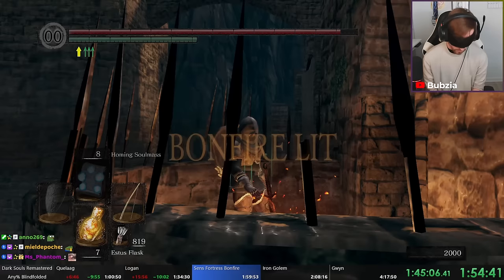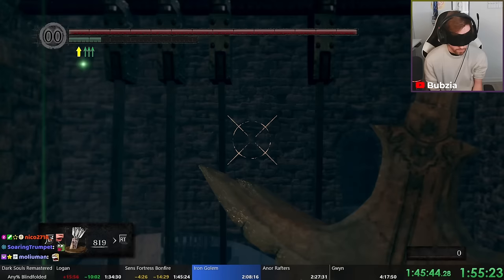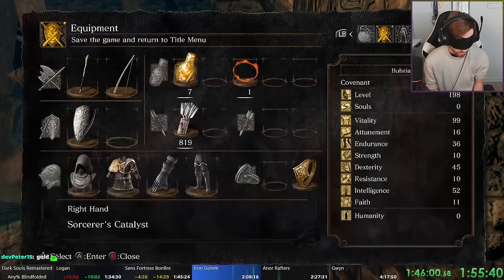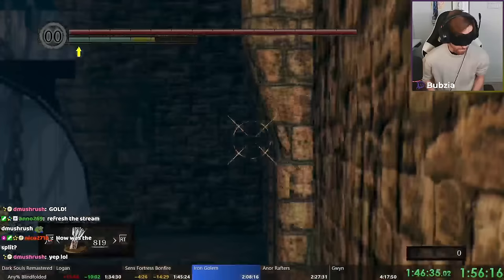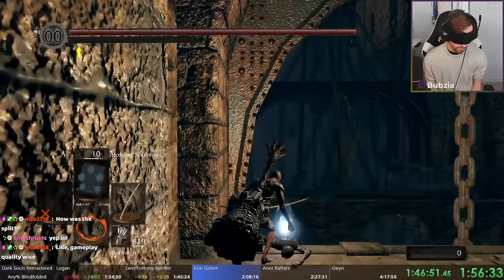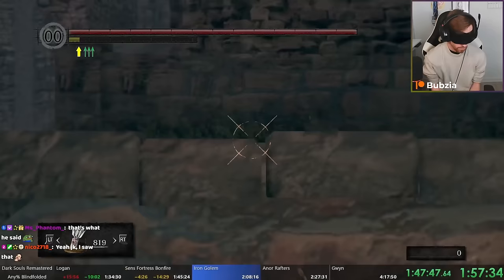Now before continuing, we need to pick up one more item — maybe unexpected. We do the same glitch as in Blighttown: the meme rolls. I change my equipment to have a perfect equip load — the Great Hammer and no armor combined with exactly 36 Endurance — and roll down here to negate fall damage perfectly. On the left side is a hidden ring: the Slumbering Dragoncrest Ring. It conceals your footsteps. After picking it up I kill myself quickly — unfortunately survived the fall — but this ring will be important in Anor Londo.